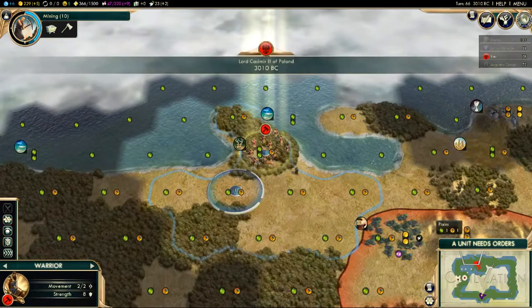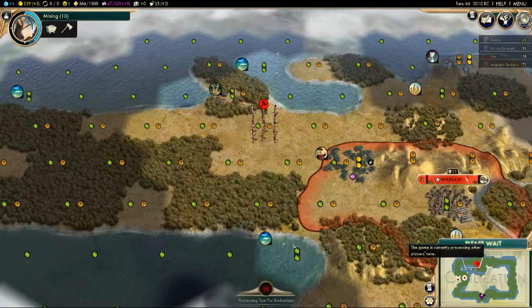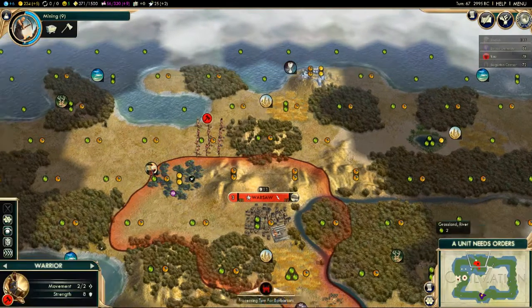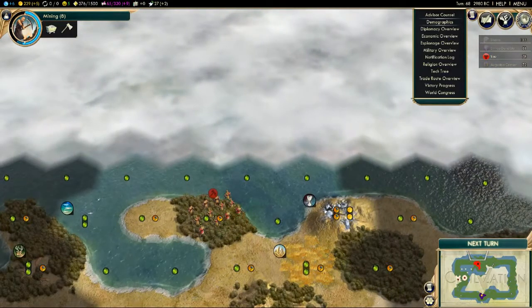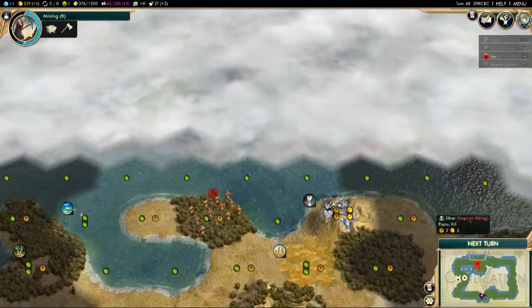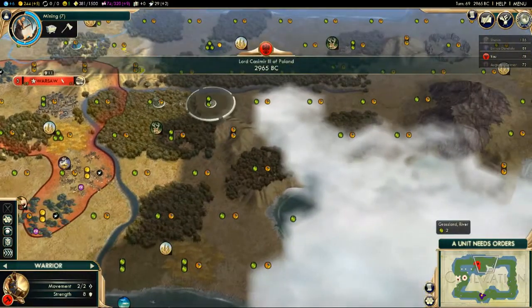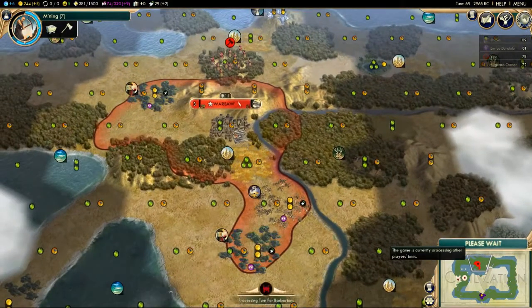There's another way of winning: through time. We're playing a marathon game — that's genuinely what it's called — which lasts 1500 turns. If nobody has won after 1500 turns, the person with the highest score wins. Cities, population, land, wonders, technologies, future tech, policies, great works, and religion all contribute to your score. You can turn different victories on and off; I have them all on because you get a better game when anybody can win in any way.